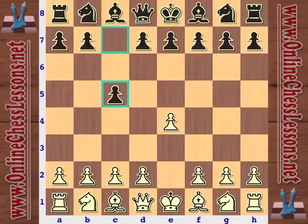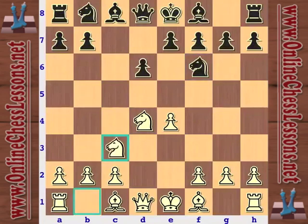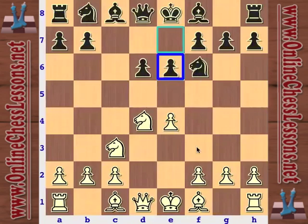Nezmetdinov, probably not quite as renowned as Mikhail Tal, but he was an extremely aggressive and tactical player. Opening up, we've got some kind of Sicilian with e6, and Tal is playing just a hybrid Scheveningen. It's very easy to transpose with this e6 move.